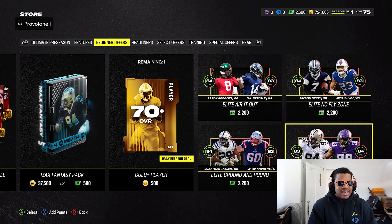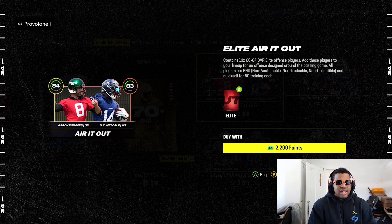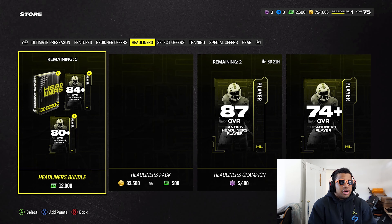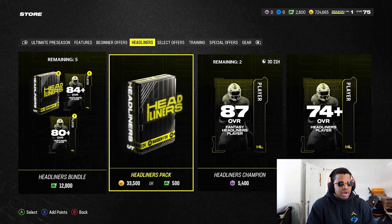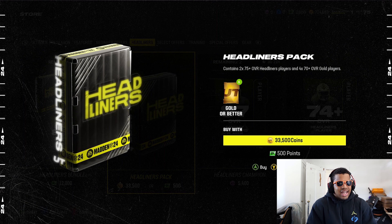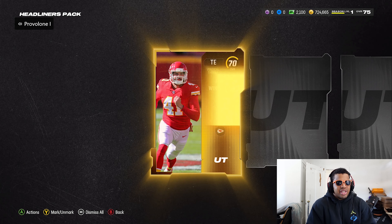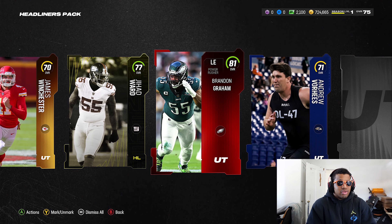We're not going with either of those BND packs — I don't feel like any of those cards are crazy. For those who don't know, you can hop in here, spend 2,200 and they give you a pretty good offense to air it out, or the elite no-fly zone gives you a defense. It's not bad, it's just BND cards and I try to stay away from those. We'll open one headliners pack. Brandon Graham might also be a starter at left end.